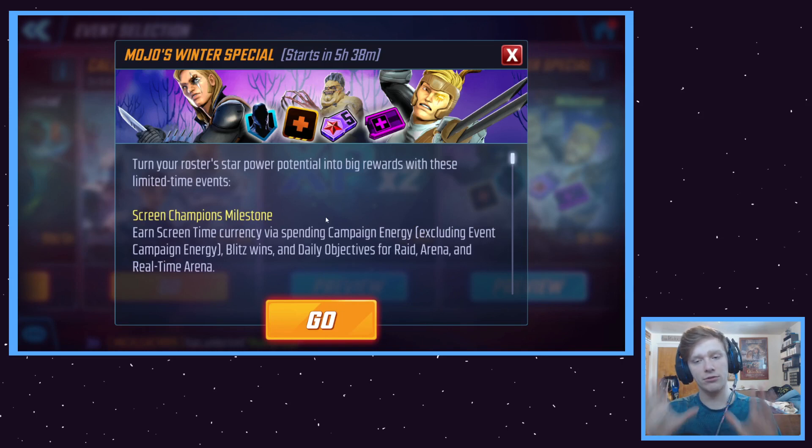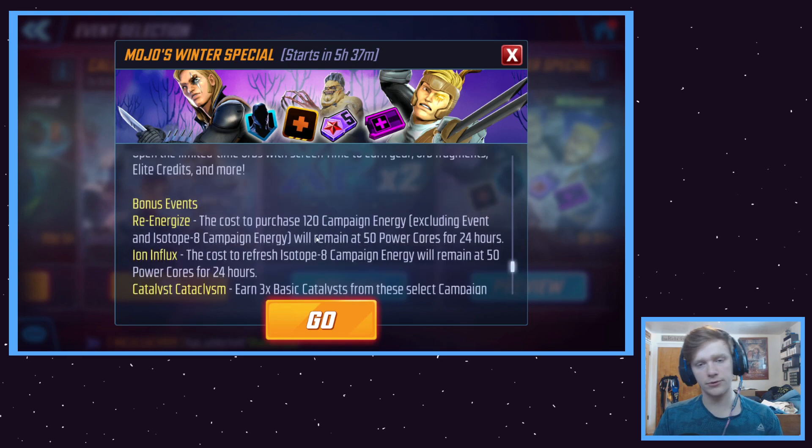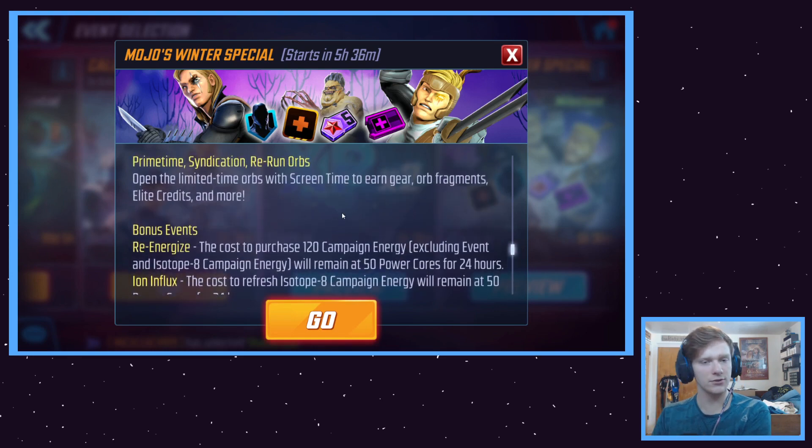So essentially, we will have three different events going on. This is going to be one of those events where you're going to get a bunch of stuff through playing the game — spending campaign energy, running Blitz battles, running arena battles — which you'd then get a little currency for this event, which you spend on orbs to open, and by opening those orbs you will get progress toward a milestone.